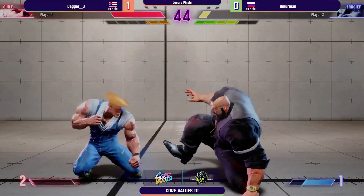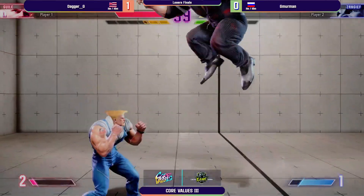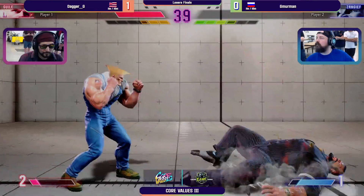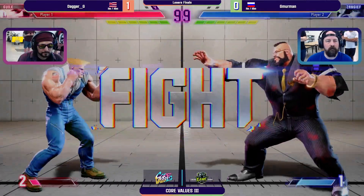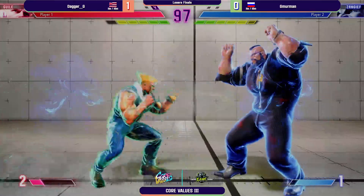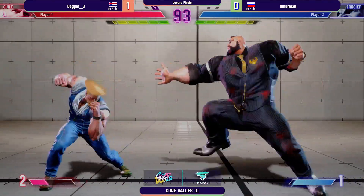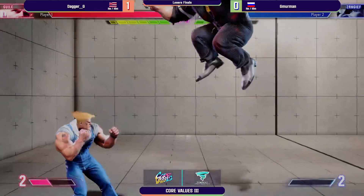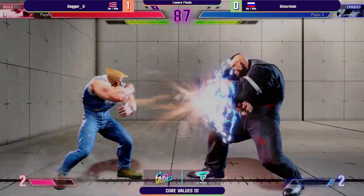Where is that last SPD? He went for it and was safe, just a little too early. Dagger G is so ready to keep himself open to opportunities. You saw he didn't anti-air with a flash kick — he anti-aired with stand medium kick, and that's such a good all-purpose button. It'll check drive rushes as well, you don't need to be watching for everything.